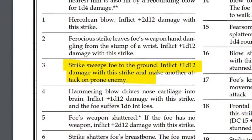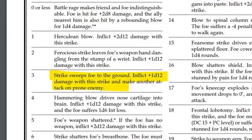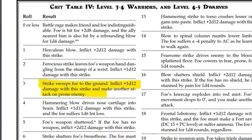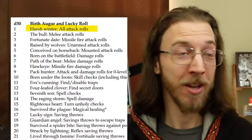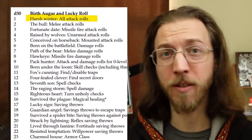The critical hit and fumble tables are filled with ideas for exciting things that can happen during combat in any fantasy RPG — like 'Strike sweeps foe to the ground, inflict plus 1d12 damage and make another attack on prone enemy,' and dozens more cool moves! One more cool thing about luck is that each character gets a random lucky sign. For example, the 'Harsh Winter' lucky sign lets your character add their luck modifier to all their attack rolls. With the 'Speed of the Cobra' sign, your character adds luck to all their initiative rolls.